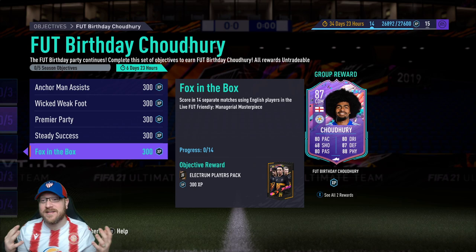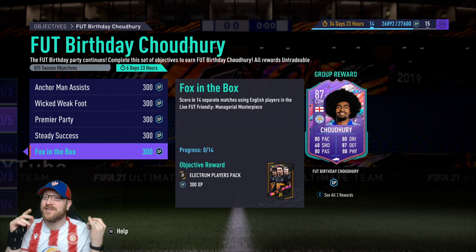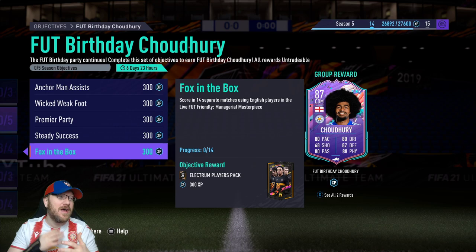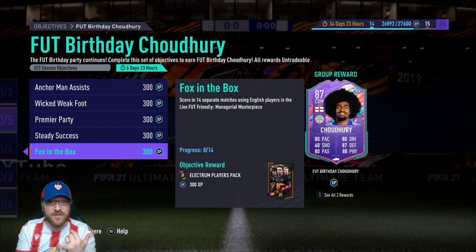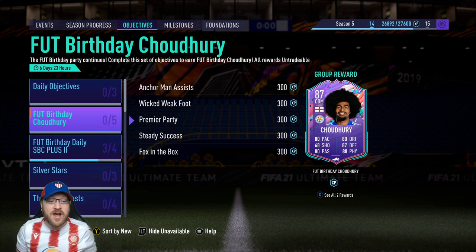The last and main challenge is Fox in the Box — scoring in 14 separate matches using English players in Managerial Masterpiece. Make sure by the end of each match you've scored a goal with an English player. Remember it's only six Premier League players required, so if you need options, there's Sancho, the Sessegnon level 30 card, Ryan Kent with his new Foot Birthday card, or Tavernier — it doesn't have to be a Premier League English player.